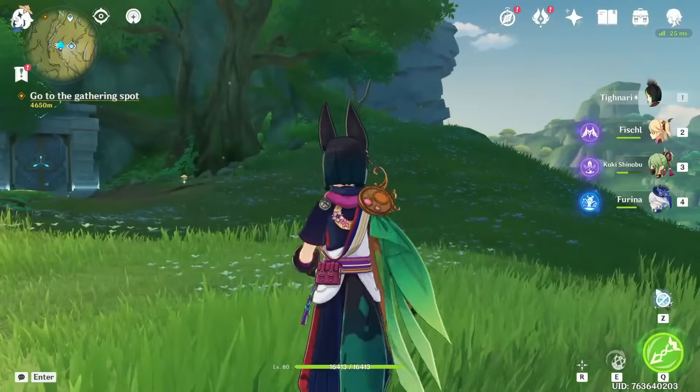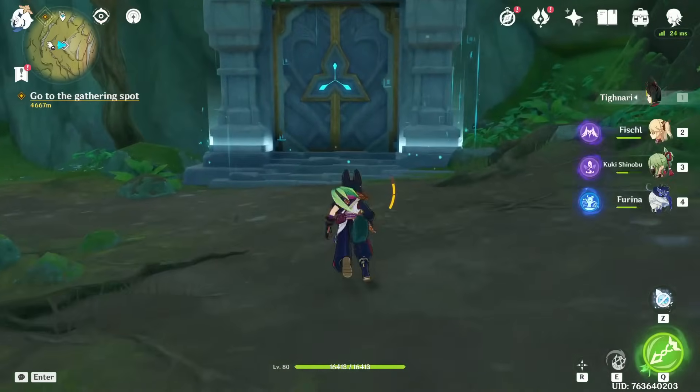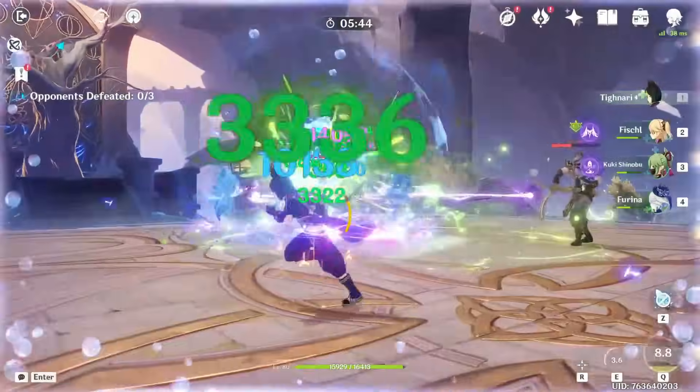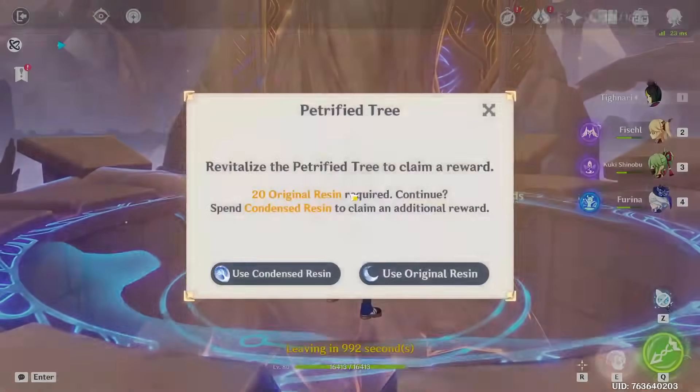I think I already have five condensed resin so we can just go to the domain and farm. Oh, I just realized we didn't do a damage comparison before going in — we're gonna leave the domain after that. Please give me something good, Deepwood.